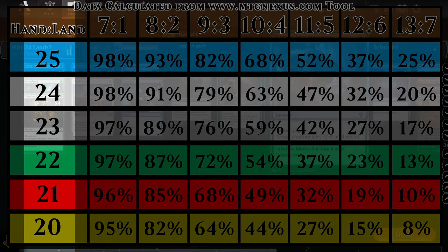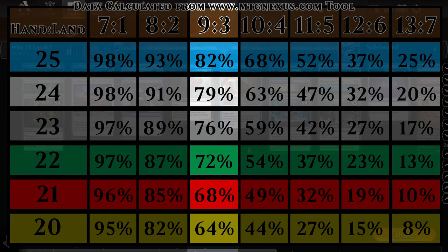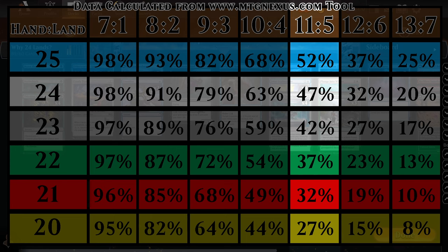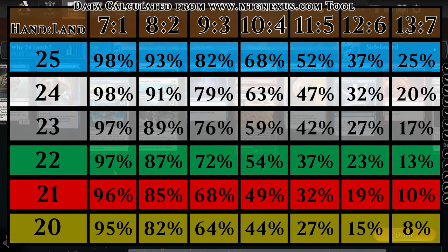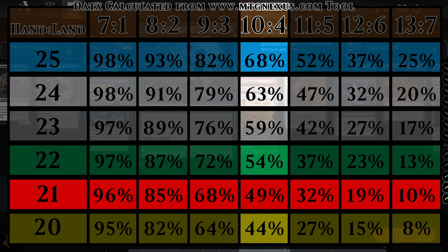I looked at 25 to 20 lands so you can get an idea of hitting your mana curve — like what percentage chance you'll actually have five lands when you need them. Once you get into mana costs of five and greater, having 25 lands might be warranted. But if you don't have expensive spells, you could look at 21 lands if you only have a couple of four-or-greater mana cost spells and don't need to cast them immediately.